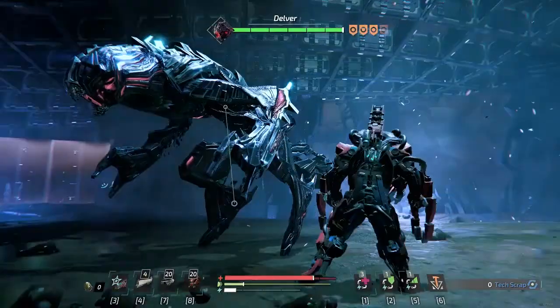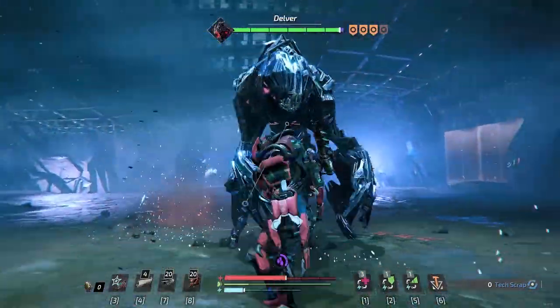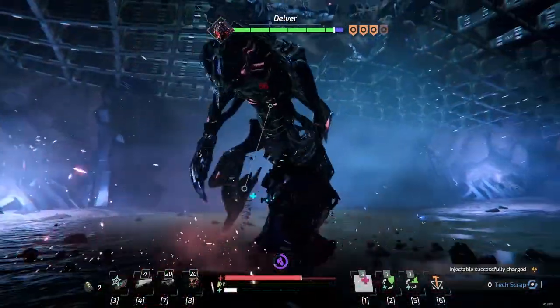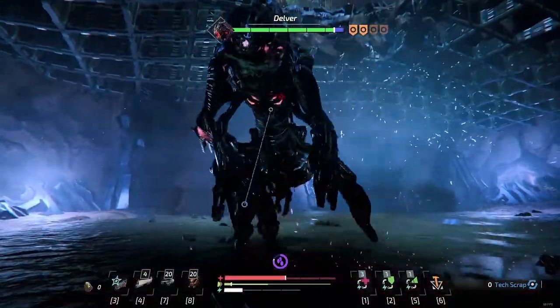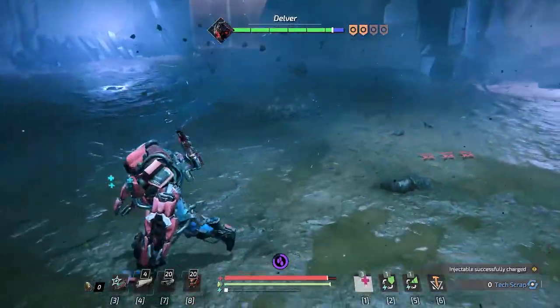You can directional parry a lot of his attacks, so do like a 1, 2, 3 swing typically. I'm not exactly the best at it, but it's not exactly the hardest attack rotation to mitigate. If you're good at the blocks, you can just wait for his three attacks, get four to stagger him as you can see in the UI, and deal some massive damage.